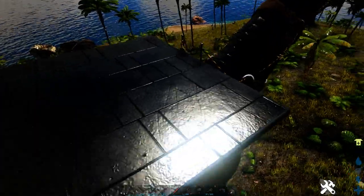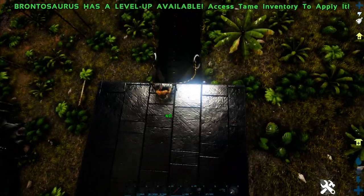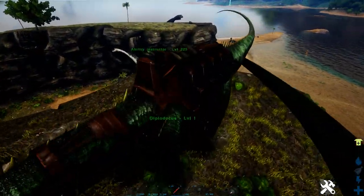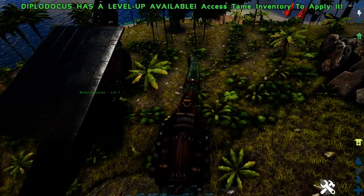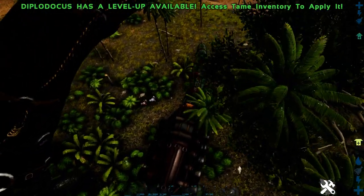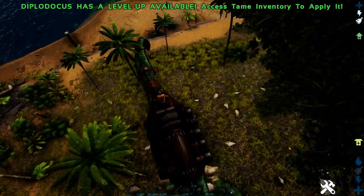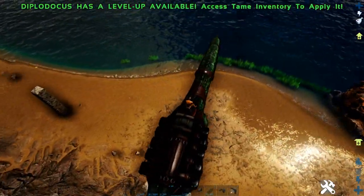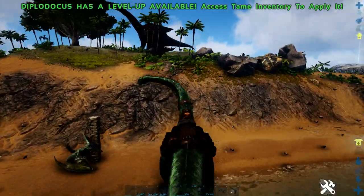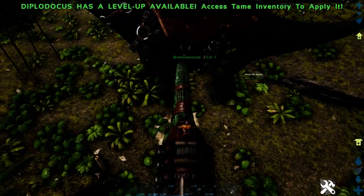We'll see if they can both stomp on things. There's a bunch of Dodos here — oh, that's so much damage! The Bronto can stomp on things. All you do is just walk on something, but it has to be small enough. I think they can do it up to like a Parasaur or something. Now the Diplo — yeah, the Diplo can't run over things. I don't think so because he's a harmless creature. So the Bronto again does more damage; he's pretty good for just killing stuff. The Diplo is just a harmless guy.